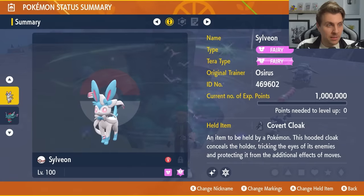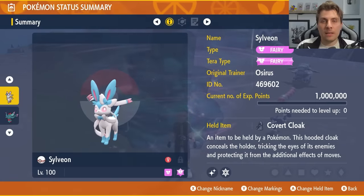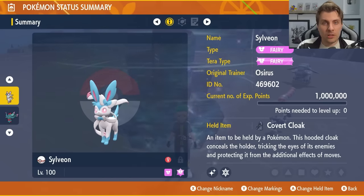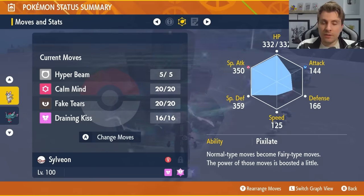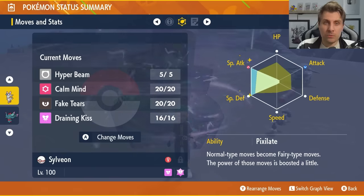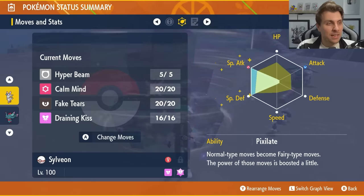It has the Fairy Tera typing, and the held item of the Covert Cloak — that avoids any burns as well as those confusion chances that Hurricane carries with it. It will be level 100, make sure your IVs are all Hyper Trained, and then a moveset of Hyper Beam, Calm Mind, Fake Tears, and Draining Kiss with the hidden ability Pixilate. EV spread of 252 EVs in Special Attack, 252 EVs in Special Defense, and a Modest Nature.